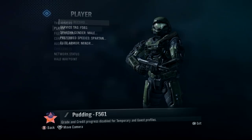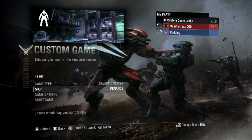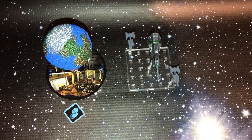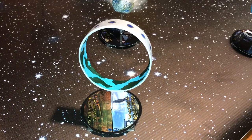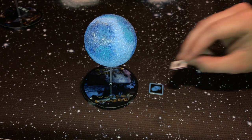Before starting the game, each team must manually change their species to Spartans for Red Team and Elites for Blue Team. Each team must choose a home planet by placing their faction-specific tokens on the maps listed under the planets. Once that's done, each team must take turns conquering the rest of the planets on the board.